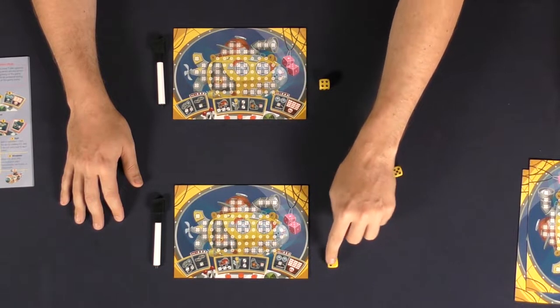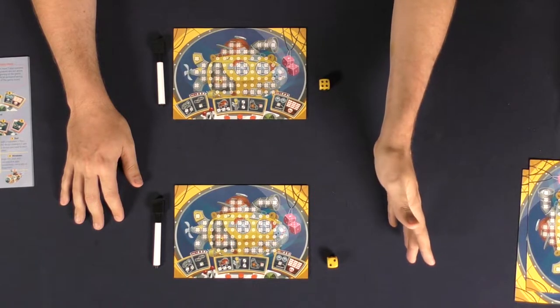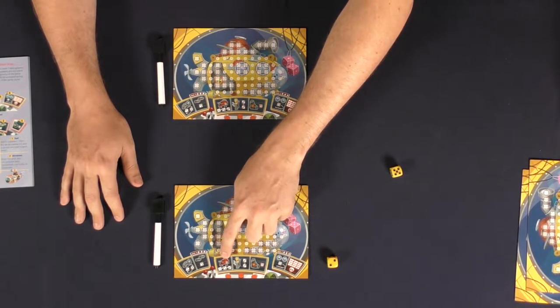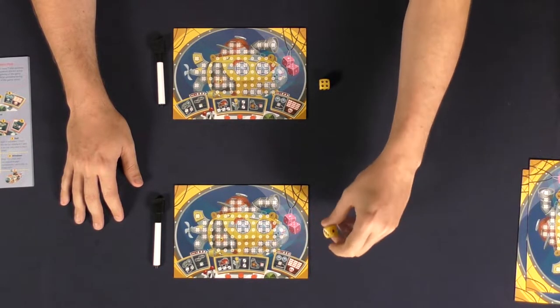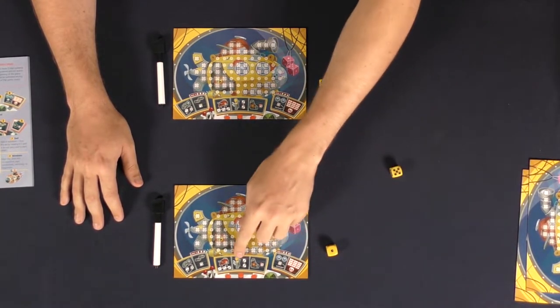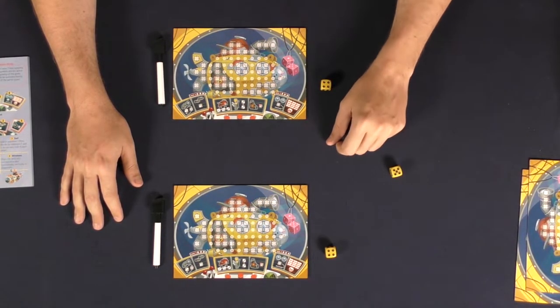So instead of a two here I can do a one-two and then a three over here in the corner or in the middle — it's up to you to decide. This one here gives you a plus or a minus, so from a two to a three or from a two to a one. And then this one over here is a duplicator: if my opponent has a four, I can flip that to a four.